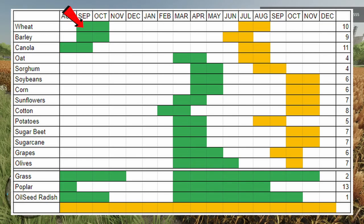Once you move on to September it's going to be wheat, barley, and canola. Then you've got to wait all the way until the next calendar year before you can plant any more crops. Cotton is going to be the first one in February, then in March you come in with a lot of them: oats, sunflowers, potatoes, sugar beets, sugar cane, grapes, and olives. Lastly, in April you're going to start being able to plant sorghum, soybeans, and corn.